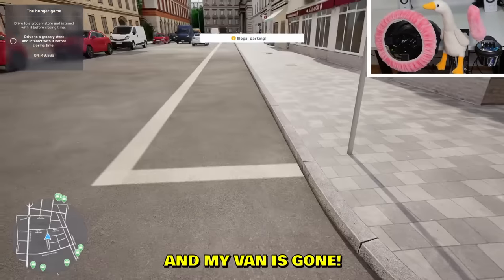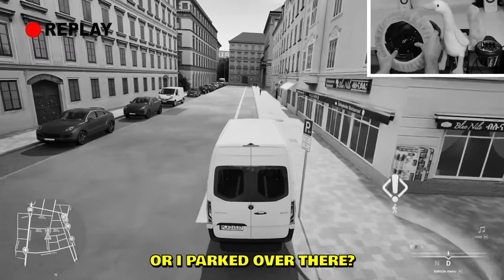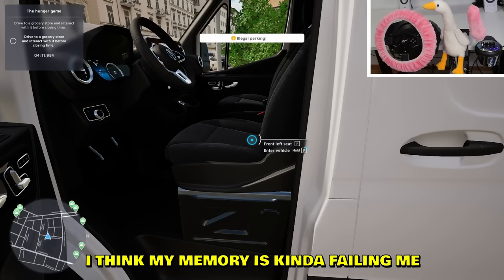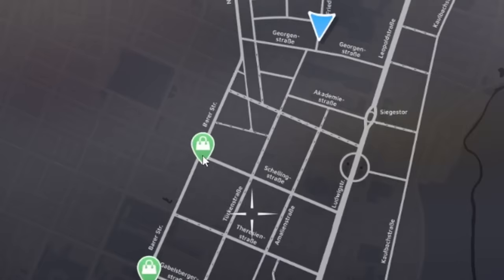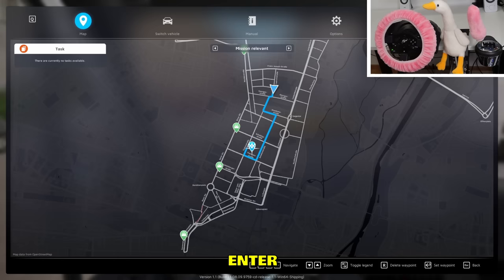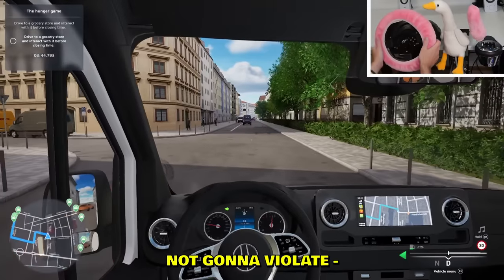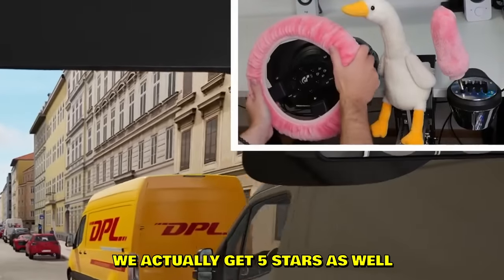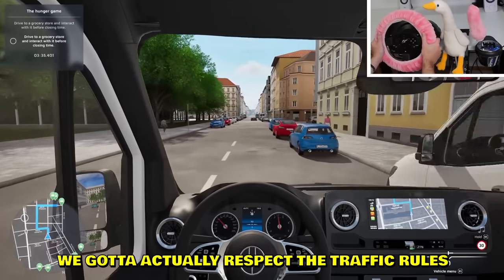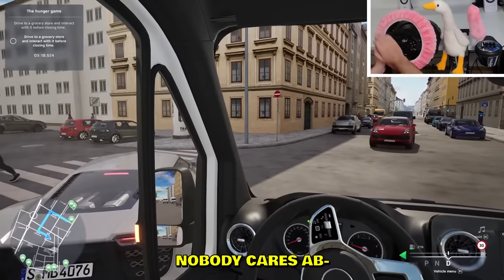I parked illegally and my van is gone! Wait — am I tripping? I parked over there. I think my memory is failing me. To the grocery store — where is it? This is a grocery store! Enter — that's the wrong enter. Enter! We're good. We're not gonna violate traffic laws — if we don't violate them we actually get five stars.